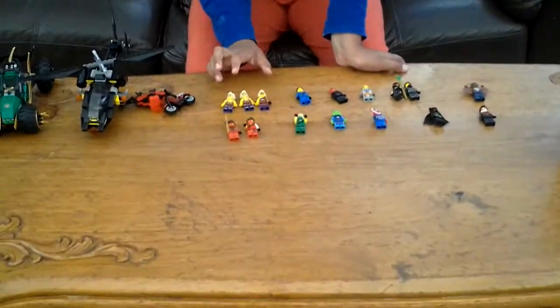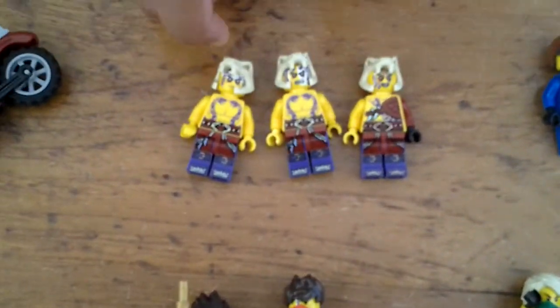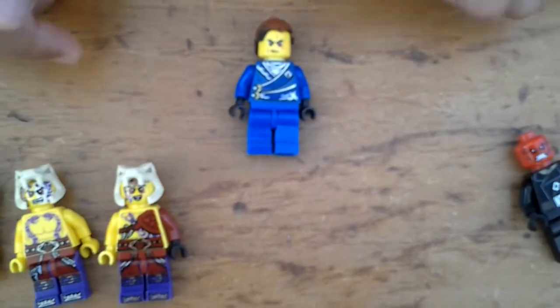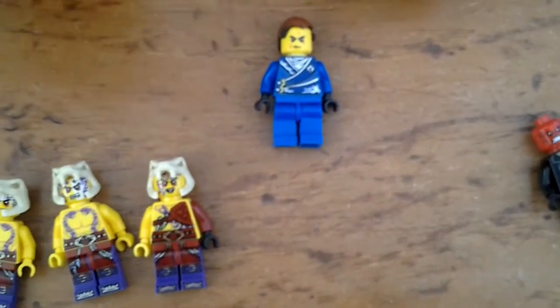So first of all, we've got the Icon Drive Warriors. They don't have the same patterns, but they're the same. They're from Lego Ninjago. Next up, we have Jay. He's the same from Lego Ninjago. He's the funniest and he is the blue one from season three.